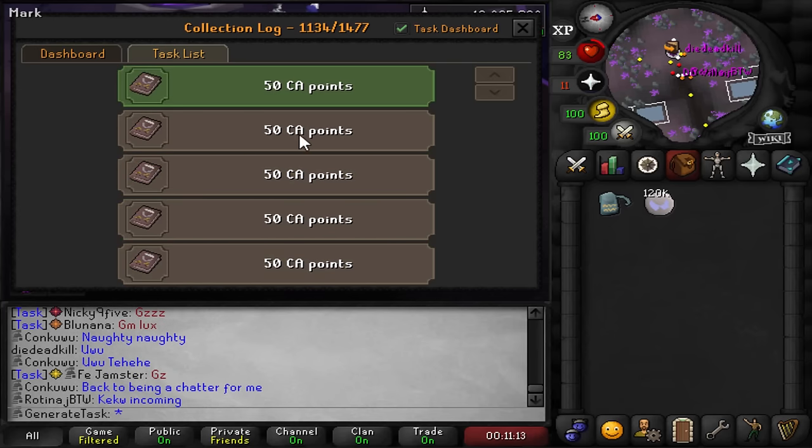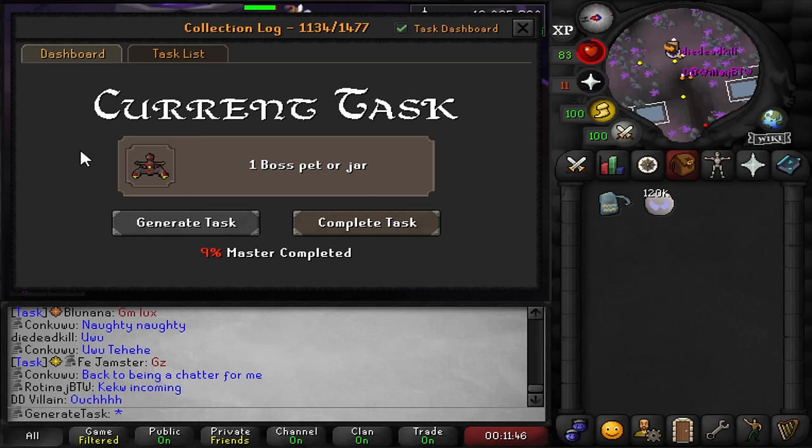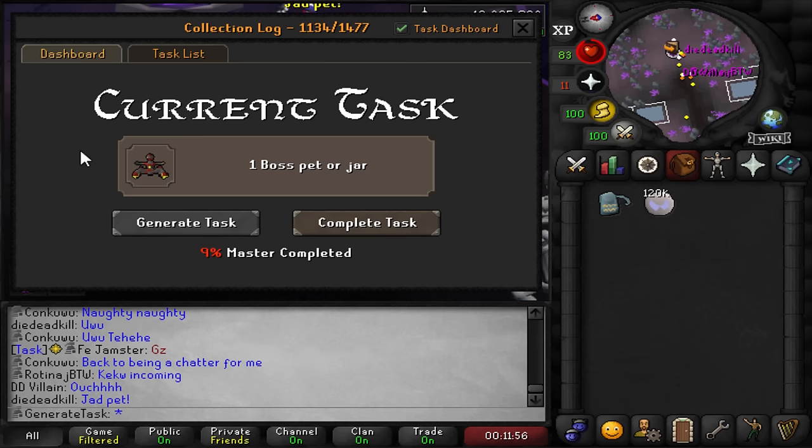Oh, it's another boss pet or jar task. That's not bad though, because this means I can grind some Phantom Muspah. I want to do either Cerberus for one of the items so I can fortify my masori mask, and then just grind muspa to get the venator shards to make a venator bow. We're currently at 295 phantom muspah KC and we are missing the pet and four venator shards to get the venator bow as well.